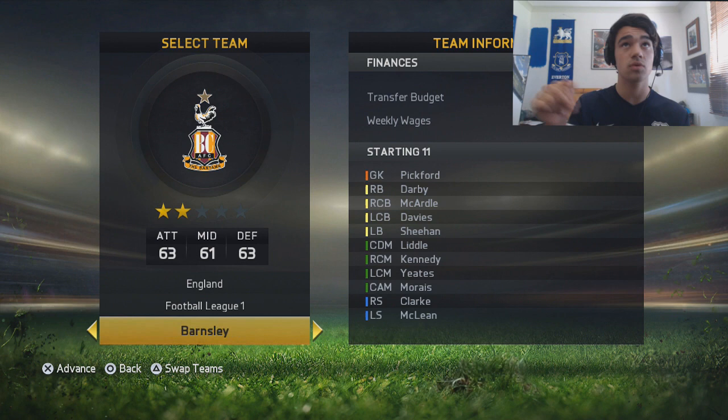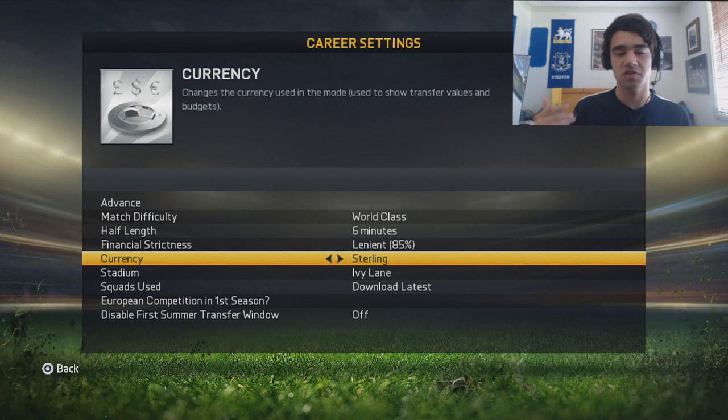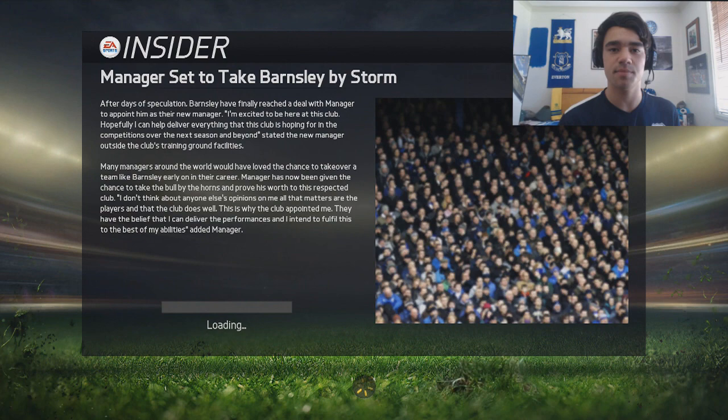This will work for even lower teams, but League One is probably the minimum. So we're going to go Barnsley. Pretty much pick whatever settings and stuff you want for your team. I'm going to do linear and of course dollars. You just want to advance and go into it. Manager's set to take Barnsley by storm — and this is when it gets tricky.